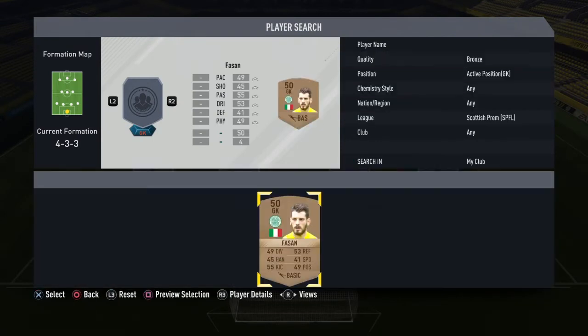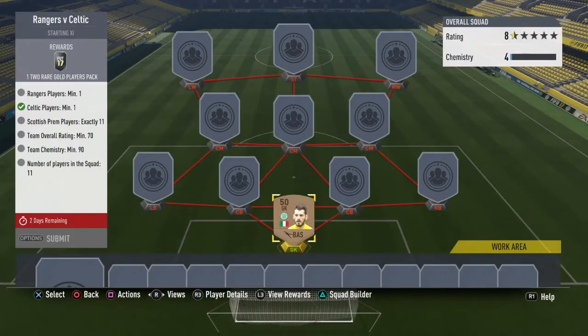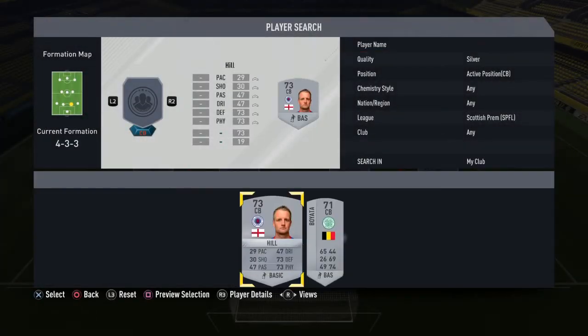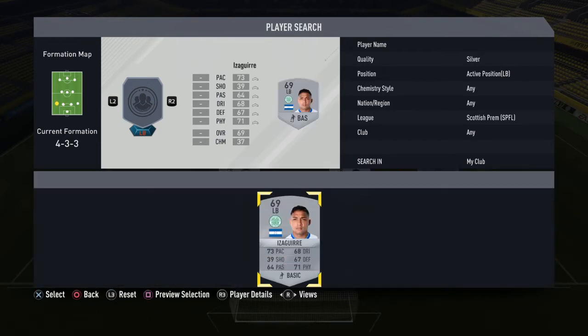The first one I'm gonna start with is the goalkeeper, which is a bronze player - goalkeeper Fazan - and it cost me nothing. Now I'm gonna start with the center backs. The first center back is a silver Celtic player, Boyata, which cost me no more than 1,100 coins. The second center back is a Rangers player, cost me around about 1,200 coins.